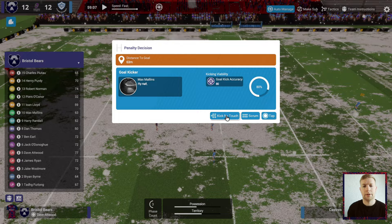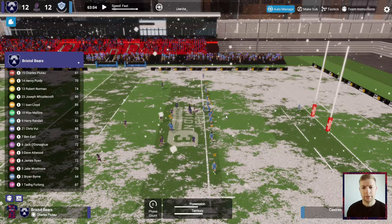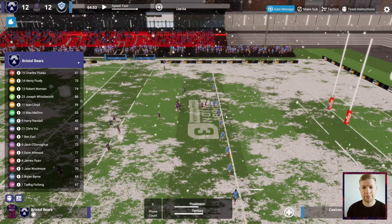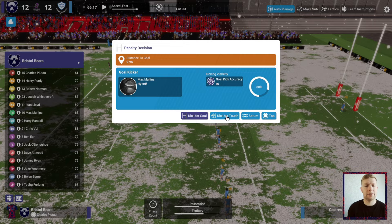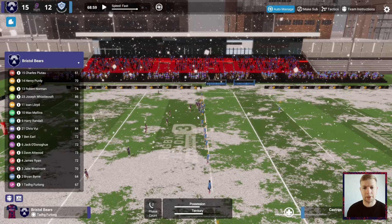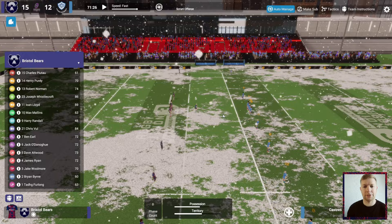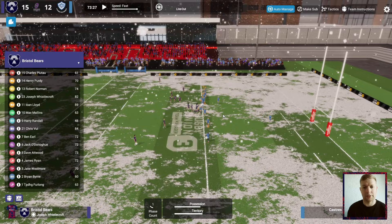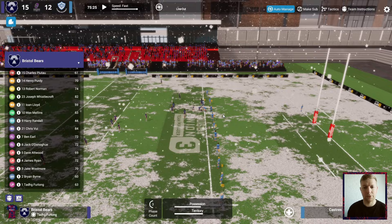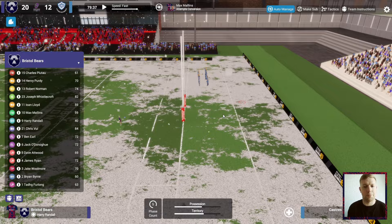20 minutes to go, we've got a kick for touch. Seven phases in and we've got a kick for goal — we go three points to the good. There's only 10 minutes left so it's all about keeping possession. We didn't keep it well at the start but we've won the scrum and earned a penalty. Kicking to touch now, just keeping possession. Coming up to five minutes left — keeping the ball, seeing it out. Here we go — Randall wraps up the victory!